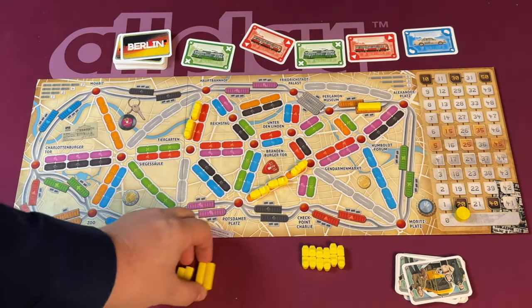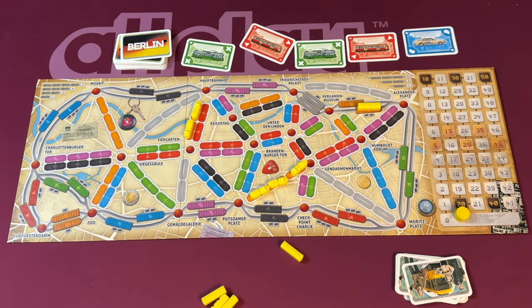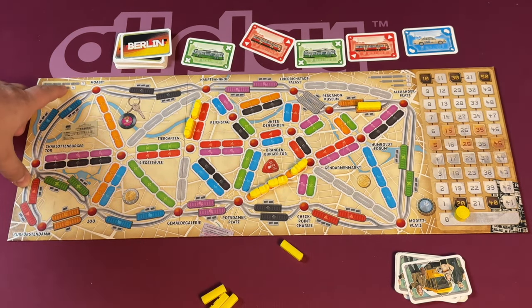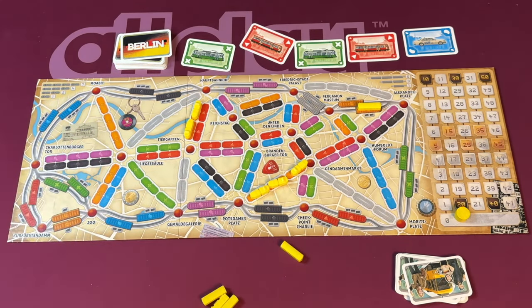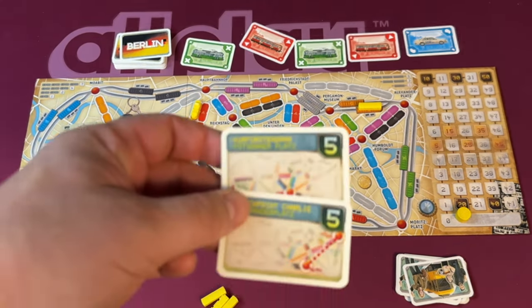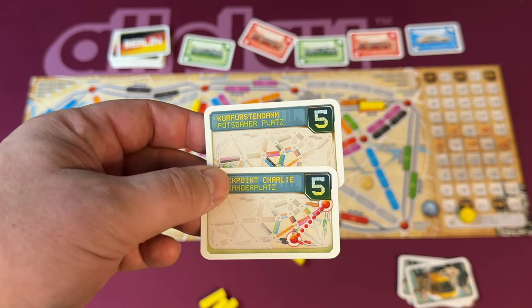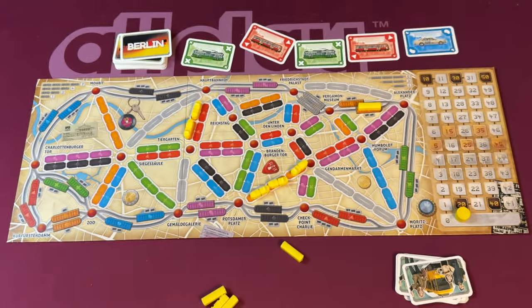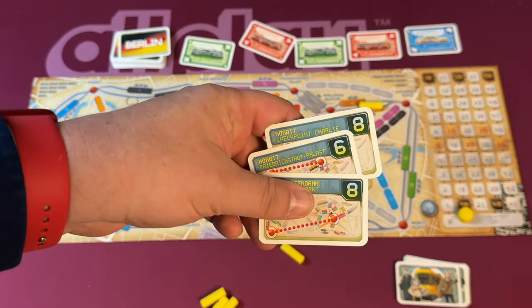The game ends when someone is down to one or fewer vehicles, regardless of type. Players then score points — you score during the game for routes you placed: one, two, four, or seven points depending on the length. Then you check your tickets: if you connected them you gain those points; if not, you lose those points. The amounts are shown on each card. Whoever has the most points wins.